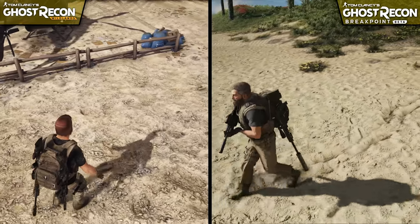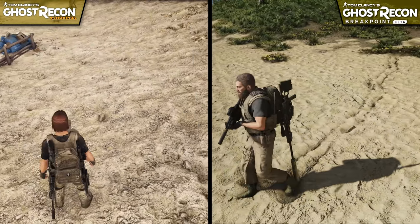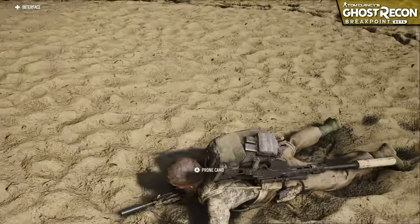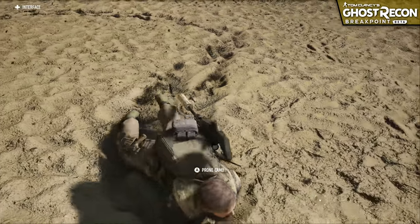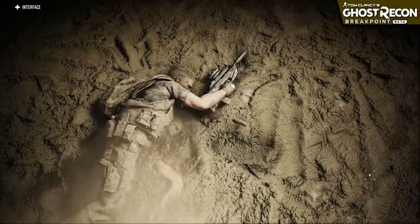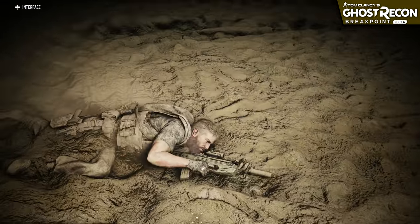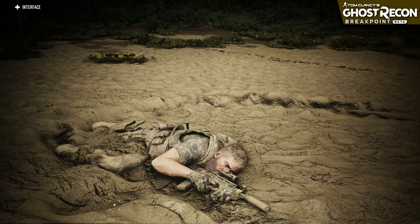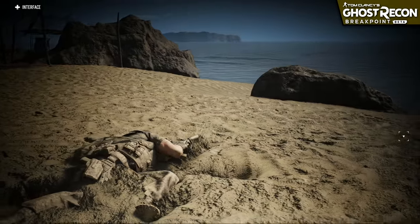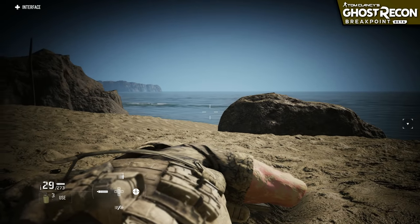One of the most impressive new effects in Breakpoint is the dynamic ground tessellation and displacement. Players can now leave visible prints in the wet ground that last a decently long time, and lying in this dirt can cause the character model's clothes to become completely filthy. It's an incredible looking effect that works in tandem with the new camouflage feature, where players can cover themselves in dirt to hide from hostile patrols — probably one of the coolest additions to the series in years.